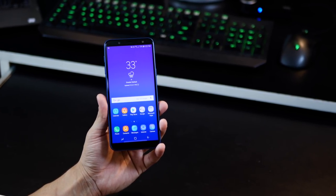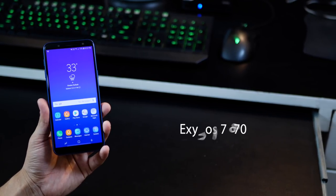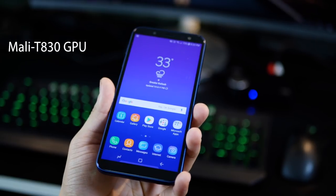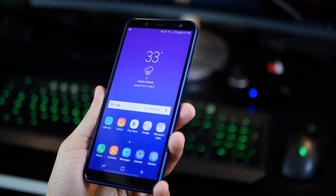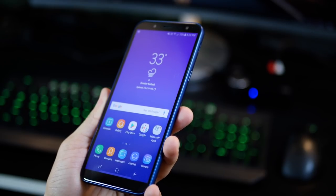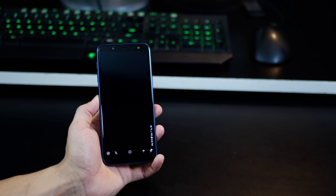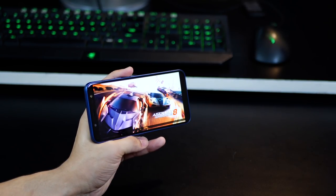Karan Birani from Mobiscrub here, and we'll be reviewing the gaming performance of the Galaxy On6. It's got a 1.6 gigahertz octa-core processor with 4 gigs of RAM and a Mali 830 GPU. All of these are at best decent performing specifications, so let's get into it and see how the device really performs and how well Samsung has optimized the gaming performance.